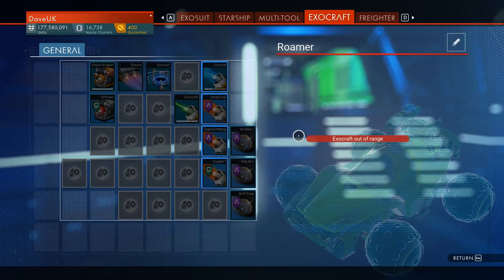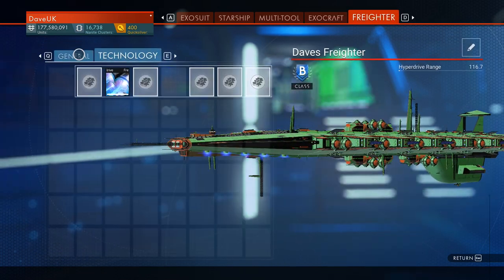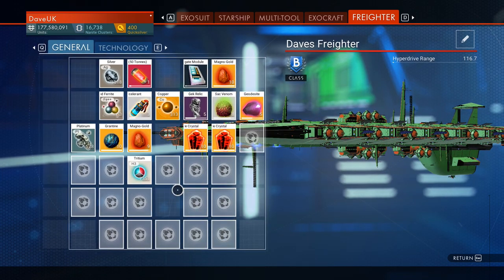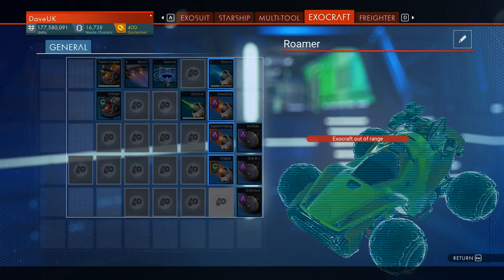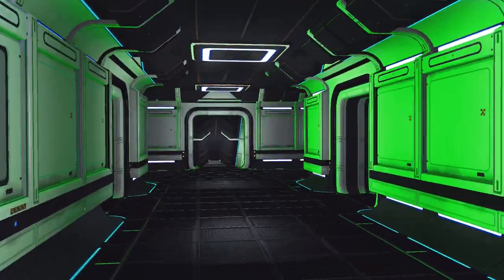So mine is a B-class freighter. It's got plenty of slots in there with a few technology slots. Excellent way for you to store stuff, but the other thing is it will store stuff from your missions that you'll need to do.